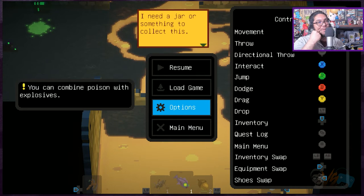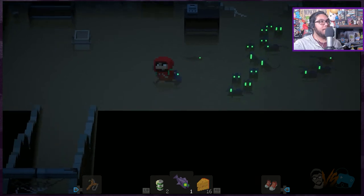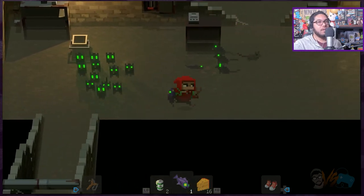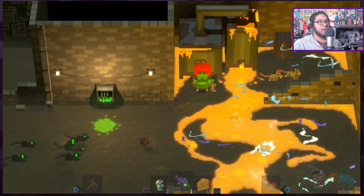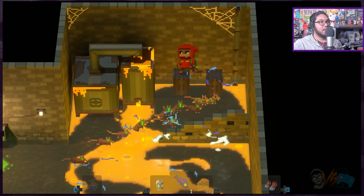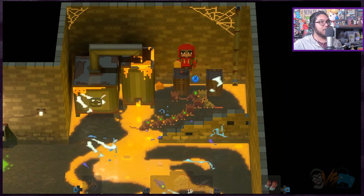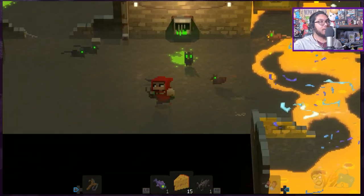Directional throw, throw, quest, inventory swap. I don't know, maybe not yet. What do I do here now? I think I was supposed to burn them all. Help! What? Why are they all still alive? They should have all died or something. Weird. I don't get it.